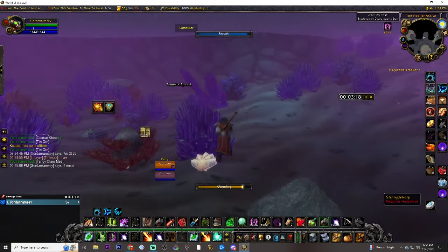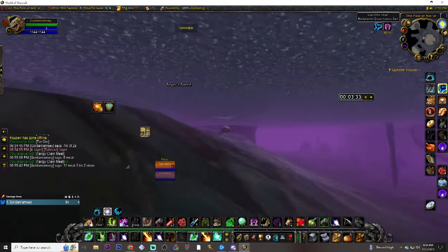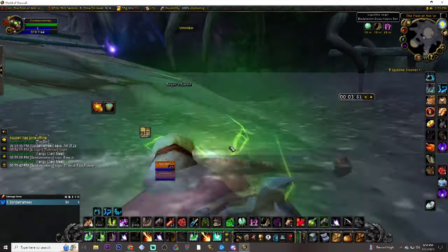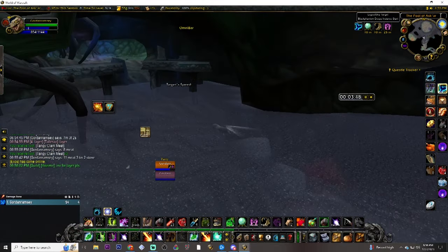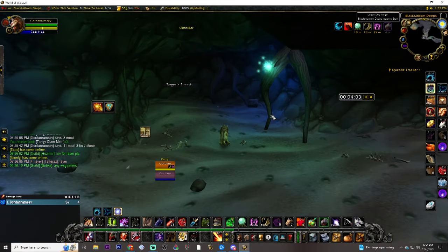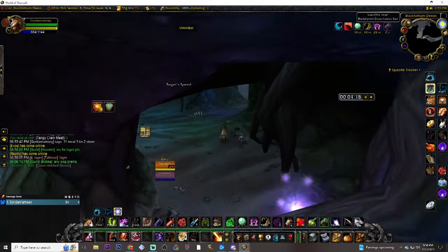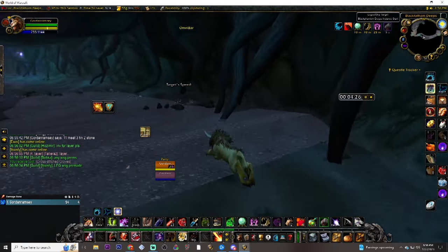If you haven't cleared an actual ID, you can just snag a guildie's ID or find someone in world chat. If they've got a cleared ID, you could say, hey, I need to get in there for professions, or just straight up say you want their ID because you're farming stuff, and see if you can get it that way. It should be pretty easy — there's thousands of them open all the time.